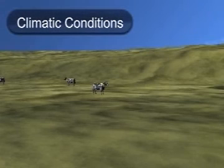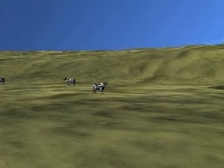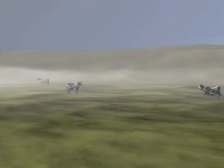Climatic conditions. Light, mist, and mirage may affect visibility. At long ranges, a strong wind tends to blow away dust caused by strike before it can be observed.